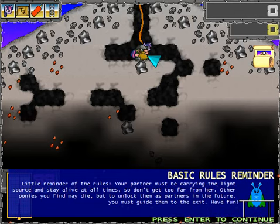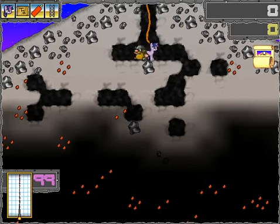This game is confusing for some reason. It would be a simple concept, but they could probably work on the tutorials more. It's not the worst tutorial I've ever seen — it just makes everything sound really confusing. Little reminder of the rules: your partner may be carrying the light source and must stay alive at all times, so don't get too far from her. Other ponies you find may die, but to unlock them as partners in the future, you must guide them to the exit. Have fun! That's very grim.